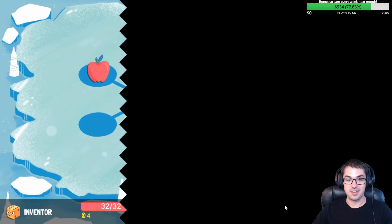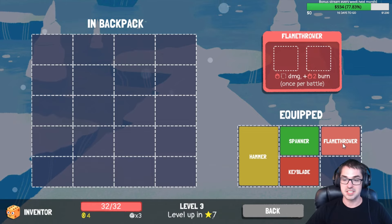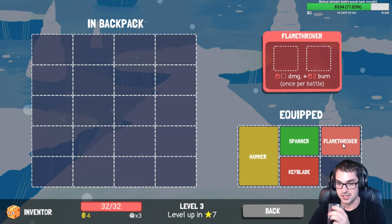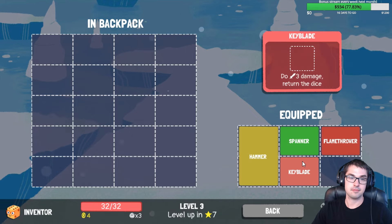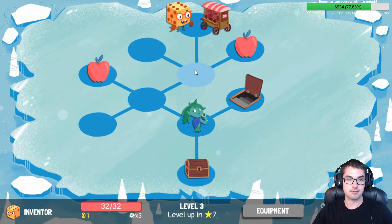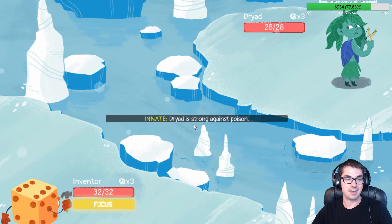Upgrading the Flamethrower makes it bigger — it's the only equipment I've seen so far that gets larger when upgraded. It takes up two slots, takes four dice, and inflicts the combined damage plus like four burn or something ridiculous. Very strong, but we don't actually have the dice to fill it up yet, so we don't want to upgrade it just yet. Keyblade upgrade's good though — one extra damage per turn. Let's upgrade the Keyblade. Dryad, prepare to Dyad! Because I'm good at jokes, and I have many of them, and they're all original.